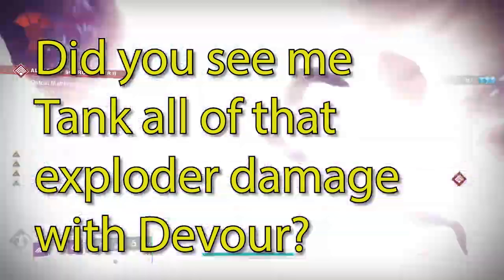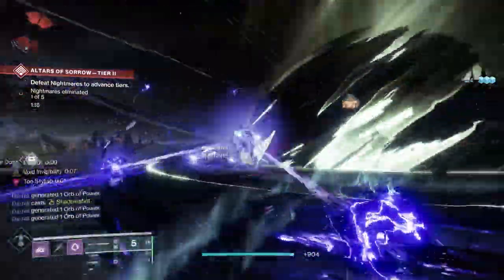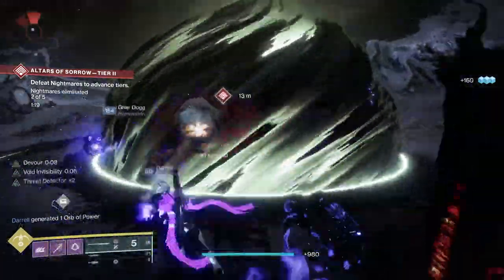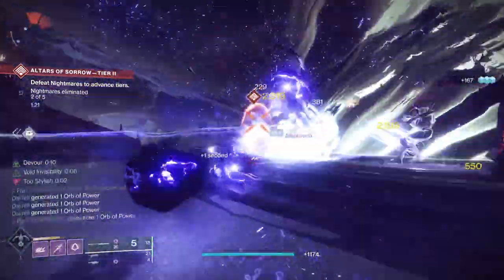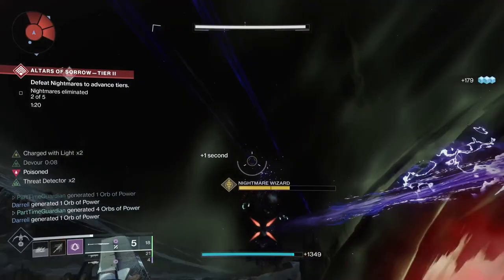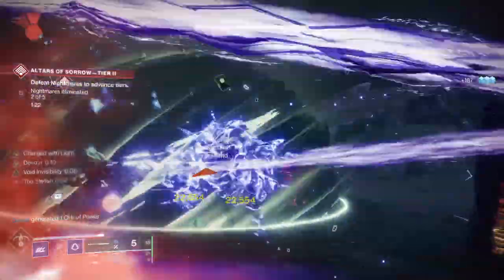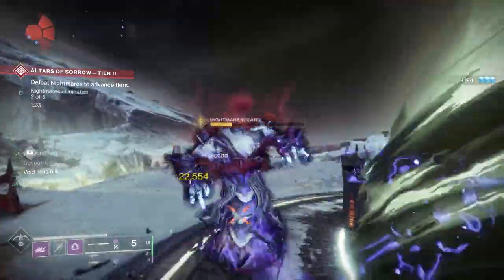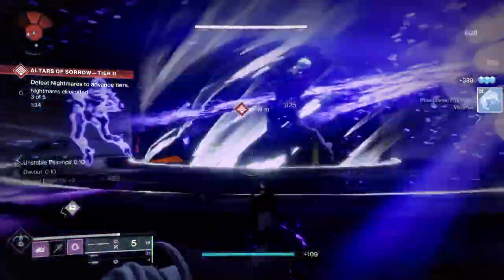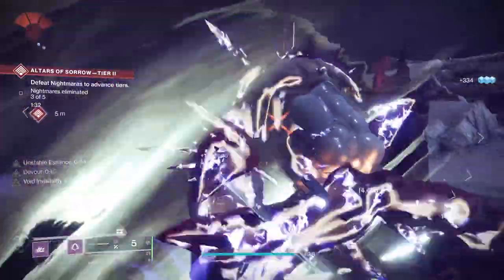Since you have all the resistances from Thermoshock Plating you're going to be able to stay in the fight much longer. You'll get Orbs of Light generated from Kinetic Siphon x2 with Wither Horde, which give you Charge of Light — that activates High Energy Fire for more DPS. This also helps in boss DPS phases. Additionally, picking up Orbs of Power gives you Devour for five seconds. Then with your Glaive, kill another opponent to go invisible — which also extends your Devour. So you're basically Devour all the time, invisible all the time.